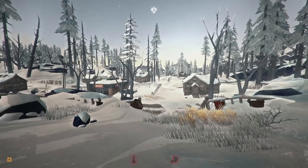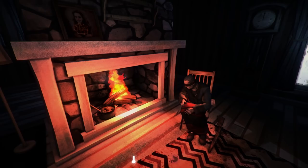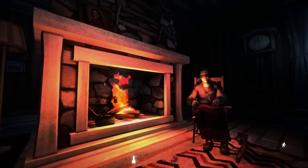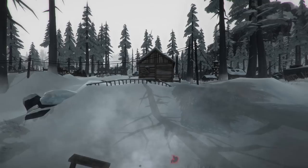Now that I've got the supply crate, we're also going to check out if Grey Mother has anything else to say to us, because we have slept since we last spoke to her. I just checked with Grey Mother and she has nothing else to say. I think this is pretty much the end point with Grey Mother. I think we're ready to leave Milton — we're going to get all our gear together and in the morning we'll head out.